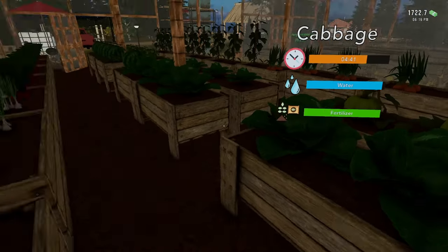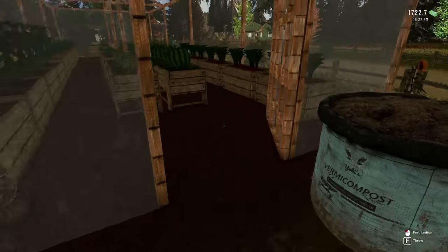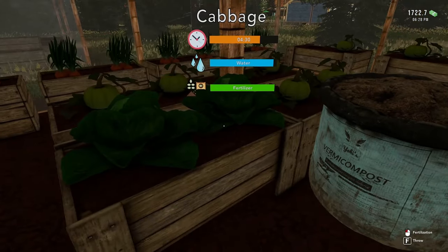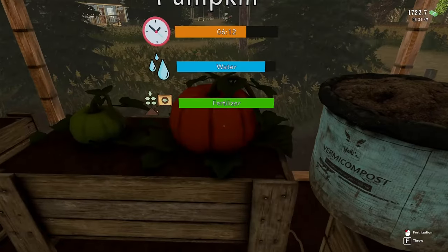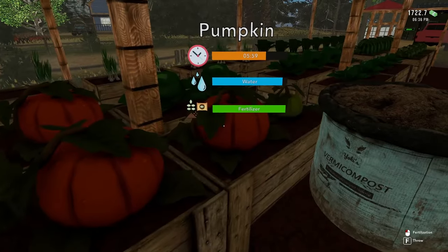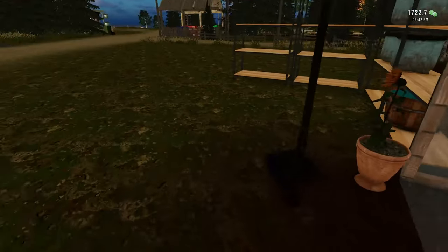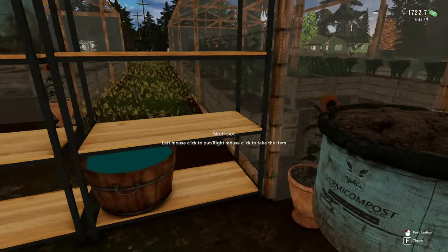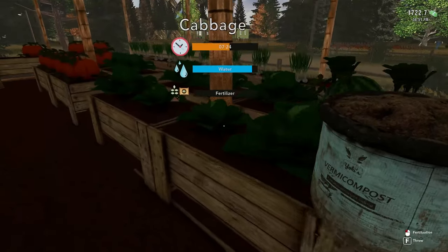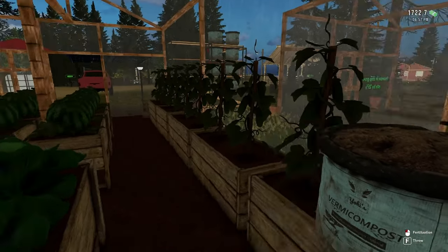Look at how big the watermelons are already just from that, and our cabbages too. Run back out, grab another fertilizer, and just keep going right down the road — you're fertilized, you are, you are. Around the back and come back up the middle. Look at those lovely pumpkins — I think we're going to need one more. So let's grab one more, right-click to grab it — I'll learn that one of these days.